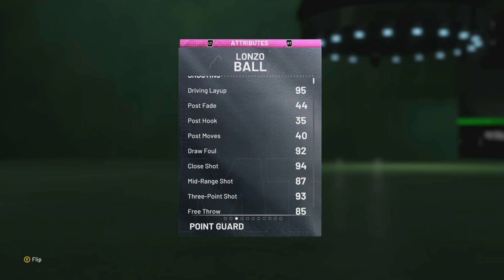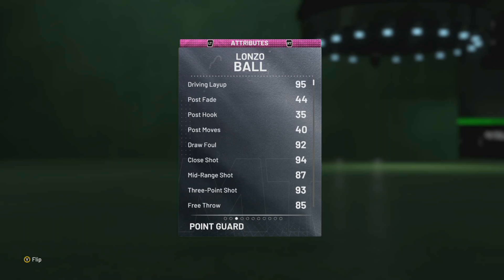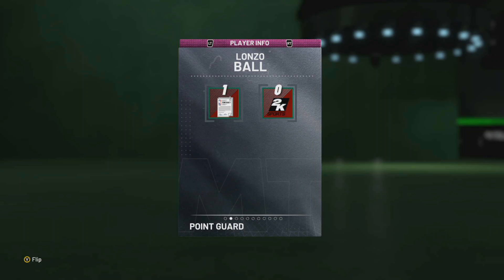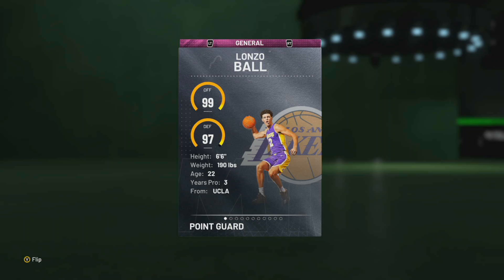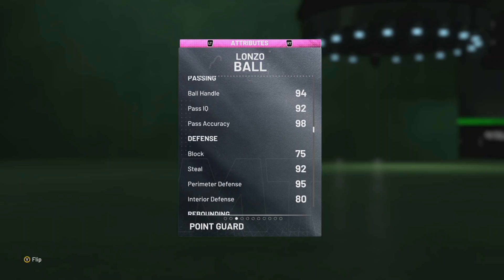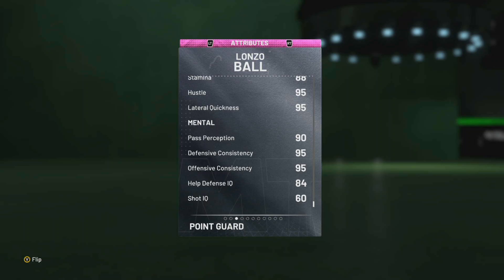He's the type of card to make people quit. He is beastly. He may possibly be the best auctionable point guard out there, because he's really tall. He's got 90 offense, 97 defense, which is insane. This guy can shoot, he can dribble, he can pass, he can play D — he can do it all.